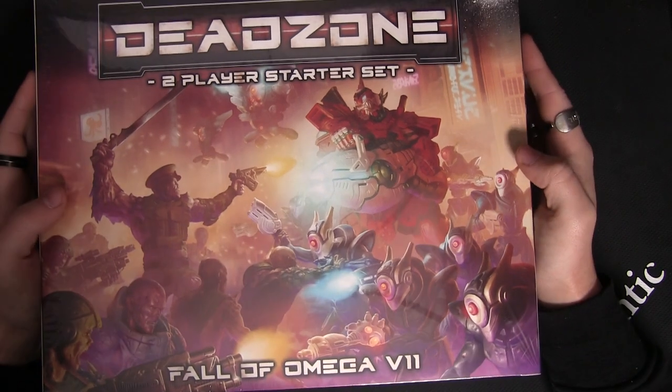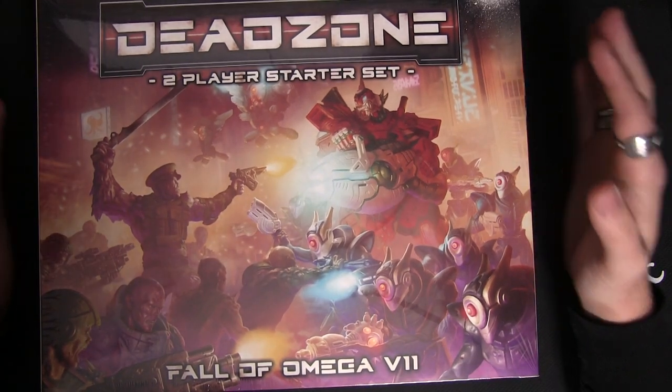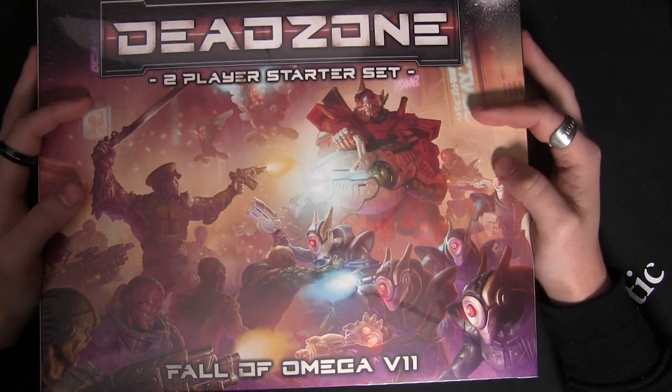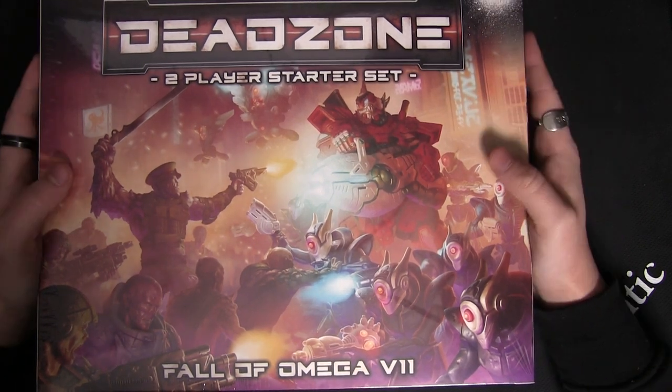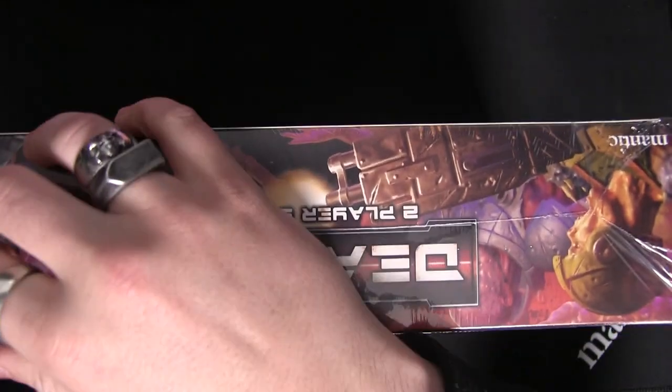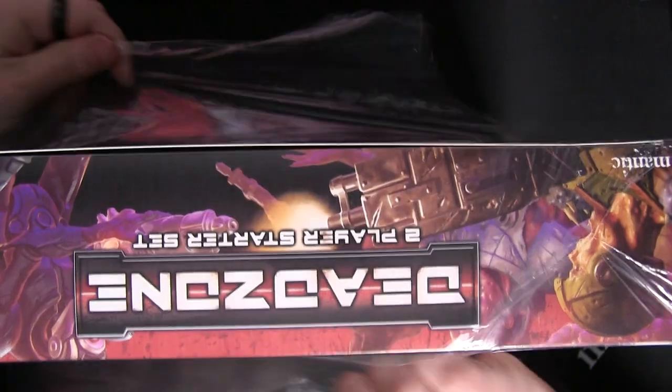My word, that's heavy! It's Johnny here and we are going to be unboxing the Fall of Omega 7, the fantastic new two-player starter set from Deadzone. Let's get straight into it — shrink wrap off!